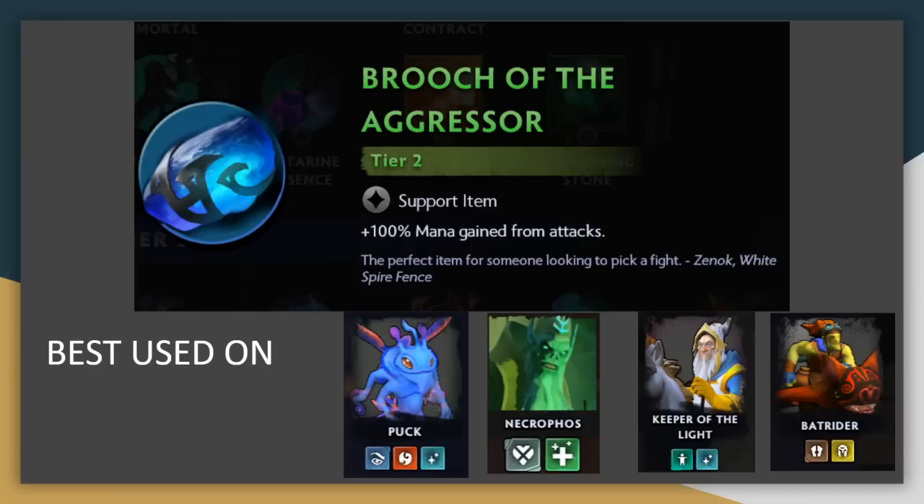Bruch of the Aggressor is generally pretty useful. It's great on a unit who wants to cast multiple spells, meaning they have low cooldowns and are safe in the backline — somebody like Puck is a particularly good example, same with Necrophos. But it can also be used on somebody who wants to cast quickly like Kunkka or Disruptor if you don't have one of these more preferred units.